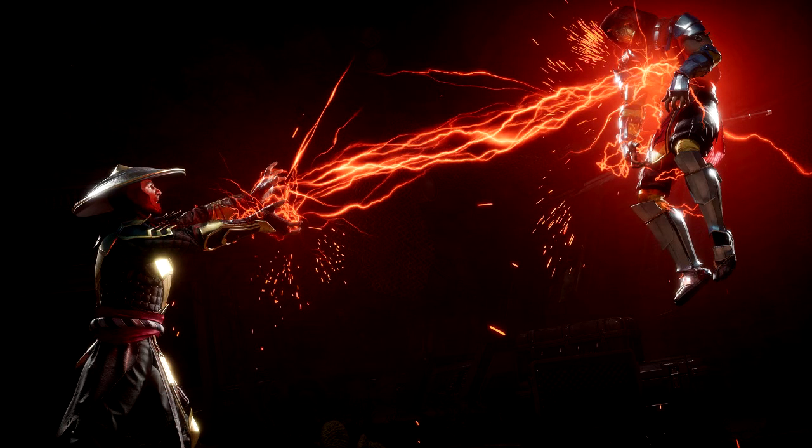Here we have another one with Raiden doing what looks like a fatality on Scorpion, and it's the same Scorpion we saw in the Mortal Kombat 11 trailer. It looks like some type of finisher, fatality, or x-ray type move. I know those are coming back for sure because they brought them back in Injustice 2, so they'll probably bring them back for this game too.